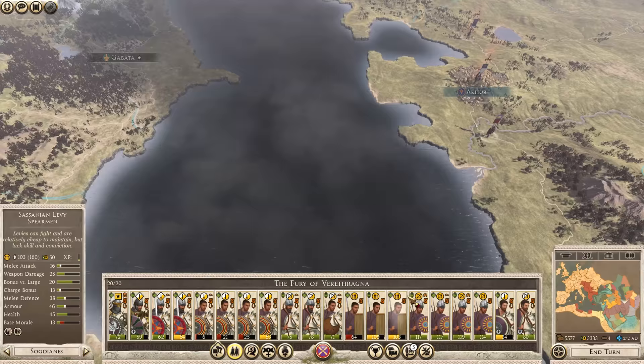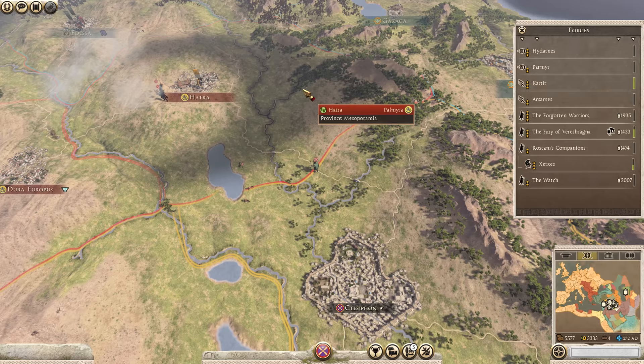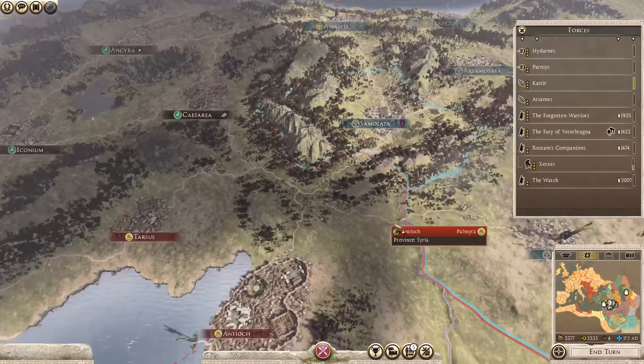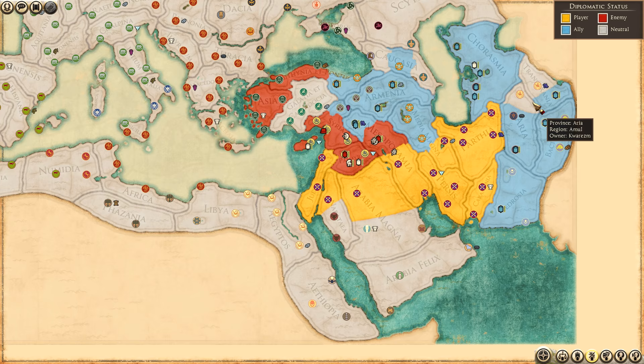Palmyra is in a very bad state right now. You can see they've lost a lot of their settlements. Samosata was taken by Armenia. Media has been doing work up here against Lydia. So we're in a pretty good spot. Jumping to the Strategic Overview and Diplomatic Status — all the blue and yellow is ours. Very tempted to take out Khwarezm while we're around with our general — that might be a good idea.